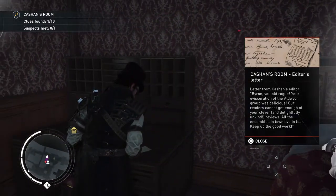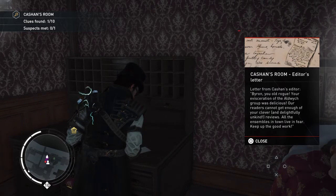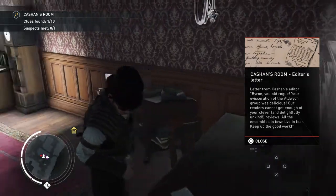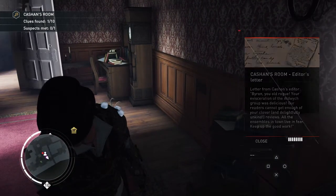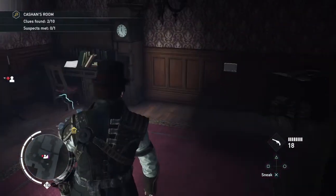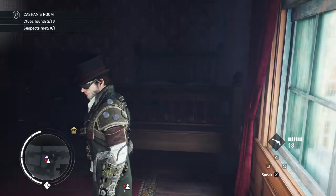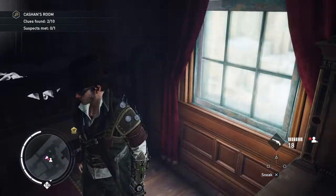A letter from Cassian Byron: 'You old rogue. Your evisceration of the Aldwych group was delicious. Our readers cannot get enough of your clever and delightfully unkind reviews. All the ensembles in town live in fear. Keep up the good work.' So we now know this guy was a critic, and he was known for being a pretty mean critic. Also, I want to show off this costume — as you can see, it has an awesome electric effect going on the shoulder pad.